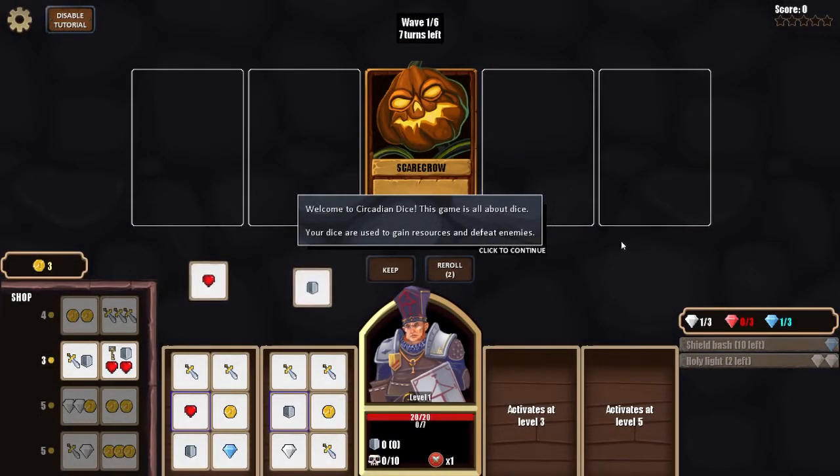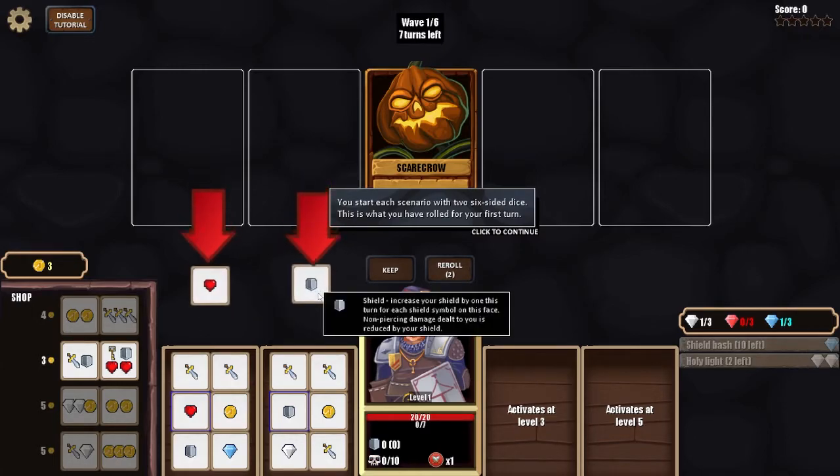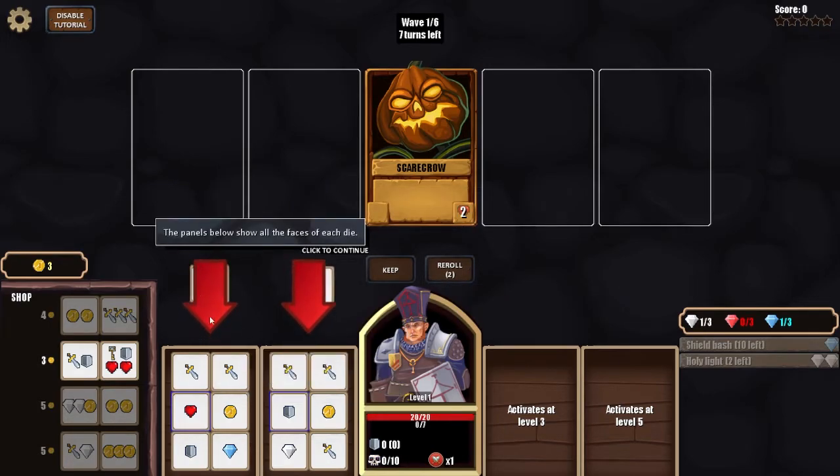Welcome to Circadian Dice — this is all about dice. Your dice are used to gain resources and defeat enemies. You start each scenario with two six-sided dice. I rolled a heart, which gains one health for each heart symbol on that face, and a shield symbol which increases your shield by one this turn. Non-piercing damage dealt to you is reduced by your shield. The panel at the bottom shows all the faces of each die.